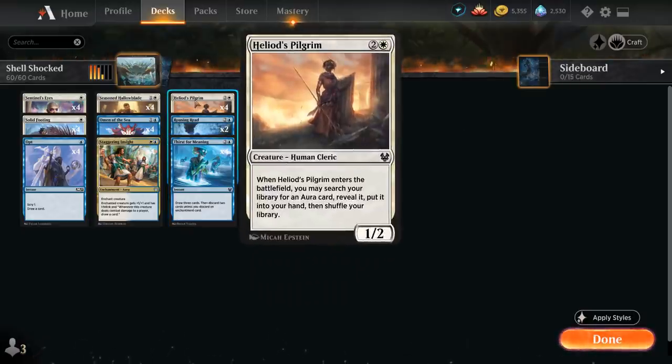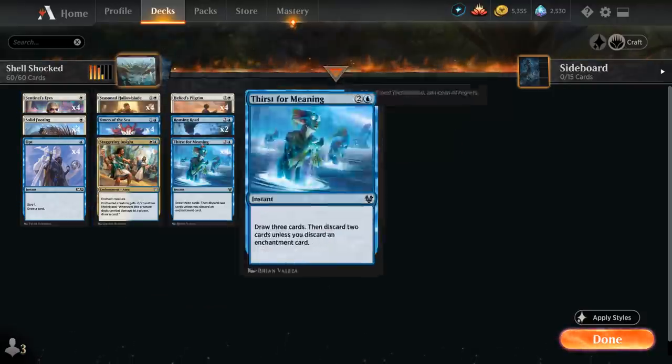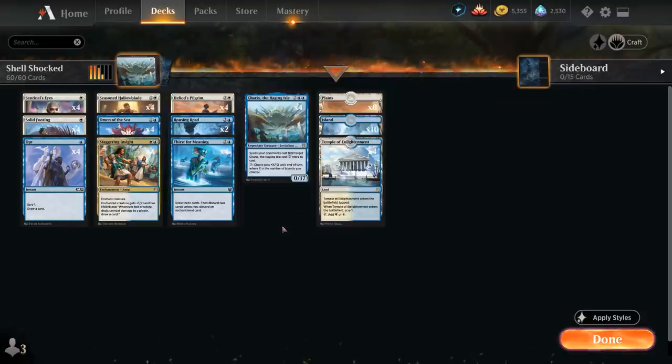Heliots Pilgrim is the final piece — a three-mana 1/2 Human Cleric that when it enters the battlefield lets us search our library for an Aura card, reveal it, and put it into our hand. This can find the missing enchantment we need, whether it's Sentinel's Eyes, Solid Footing, Staggering Insight, or Rousing Reed to fly over. And that's essentially the entire deck.